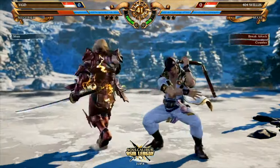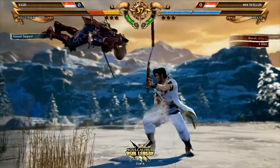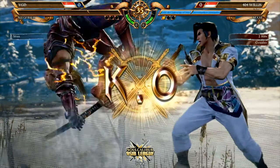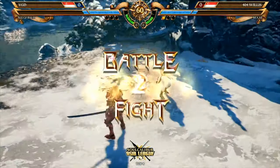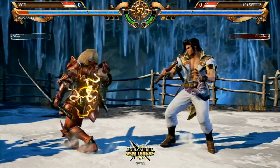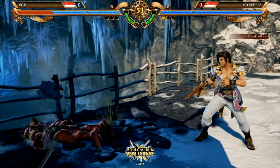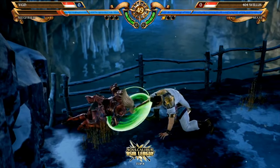That was really great. Great option from VGD. And here you go with the pressure from Willis — VGD is eating all this pressure and getting hit by all those mixups, and it was insane. Willis takes the first round. Very impressive first round from Willis, representing his good friends over at Prime 404, the gaming group operating within Singapore and Malaysia.